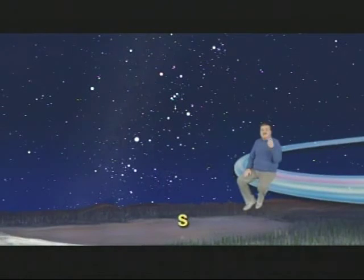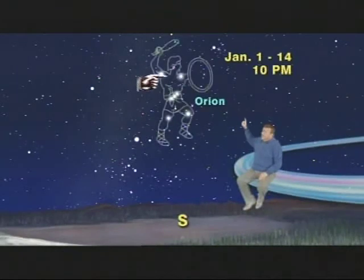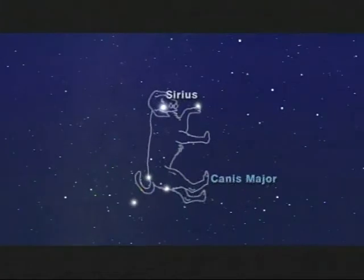We've got our sky set up for the first two weeks of January, around 10 p.m., facing south, where directly in front of you, you will see the seven brightest stars of Orion the Hunter. Two bright stars mark his shoulders, two bright stars mark his knees, and three stars lined up in a row mark his belt. Although these stars are super bright, they are not as bright as the star just below Orion, which you can find by shooting an imaginary arrow down through his belt to the left — it will land smack dab on Sirius, the star which marks the eye of Orion's bigger dog, Canis Major.